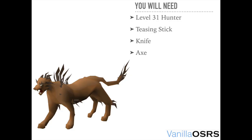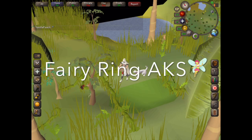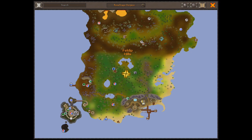For this you'll need a teasing stick, a knife, an axe, and level 31 hunter. This is where I am on the map — we're in the Feldip Hill Hunter area. To get here I recommend that you use Fairy Ring AKS. Alternatively you could use the Nightmare Zone teleport and then run down south.